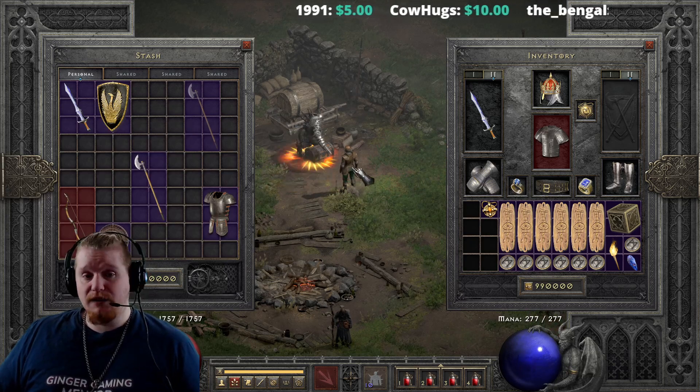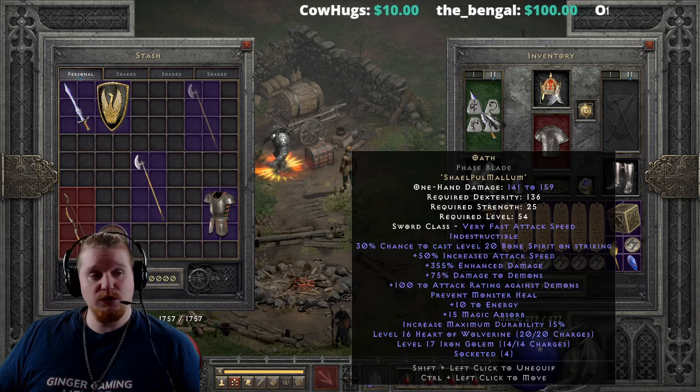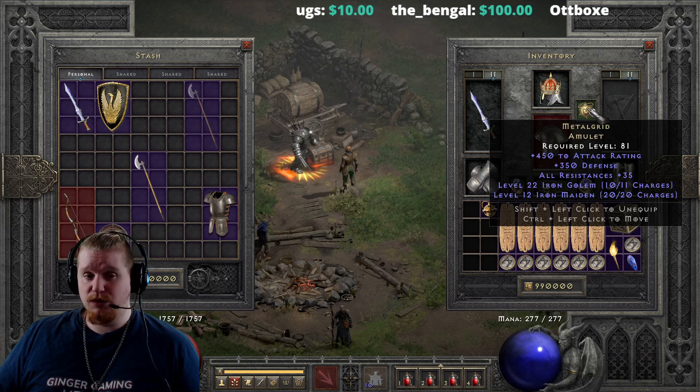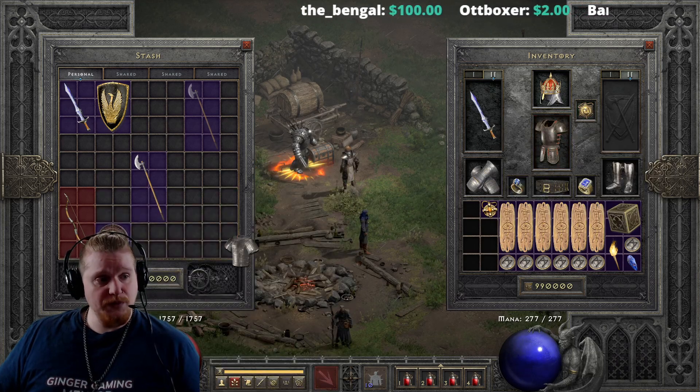Not only does the Iron Golem on Oath and the Iron Golem on Metal Grid actually work now, but the Valkyrie works as well.